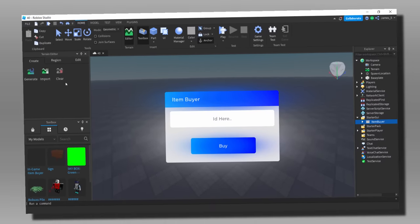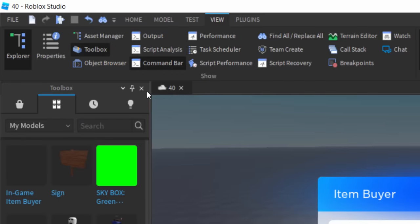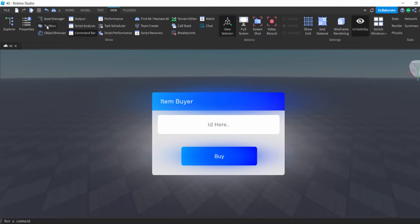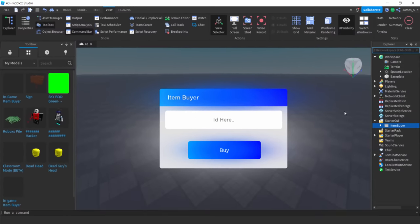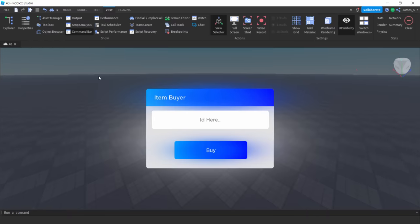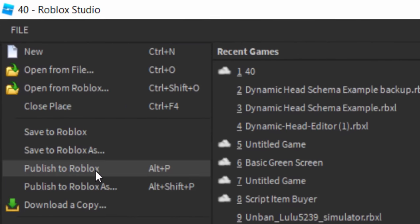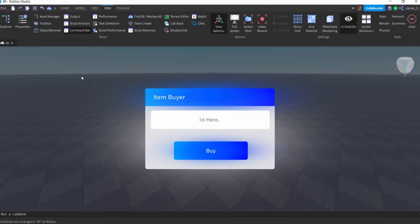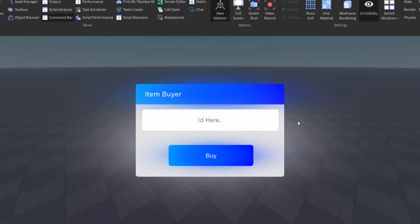By the way, if you guys are struggling to find your toolbox or explorer or anything, you can actually find that under the View tab. So if I just close them off — you'd click on Toolbox and Explorer and that's how you find them. They should pop up for you anyway though. I think that's basically it. So let's publish our game again — go on File, do Publish to Roblox. It's going to save it, update it, save the new changes, and we should be good to go. So we can actually close out of this.